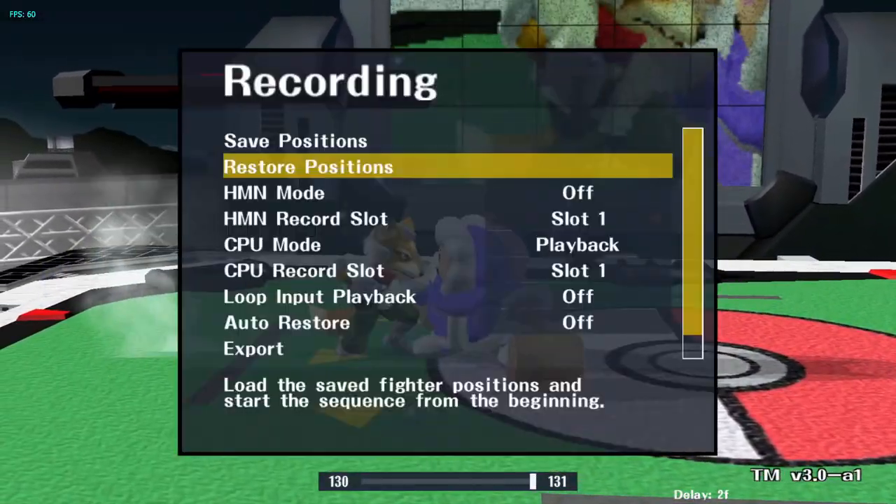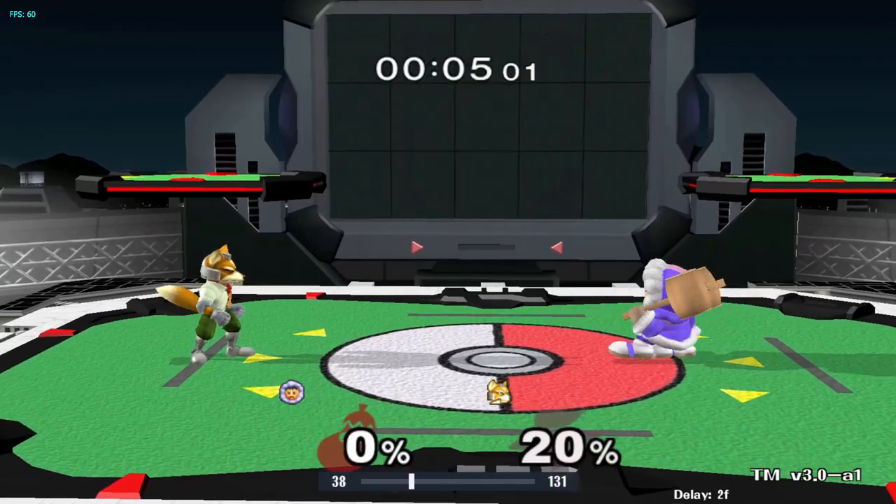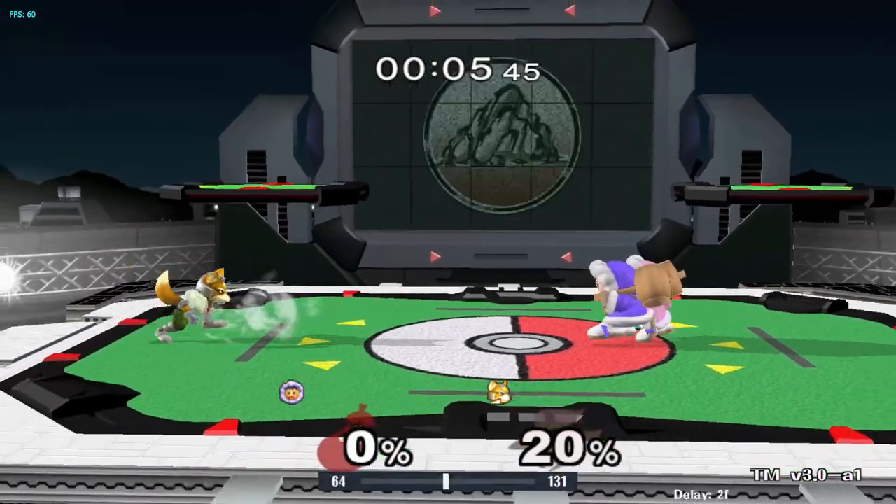Running Shine is one of Fox's most common approaches. Beat Running Shine with Blizzard, Fair, B-air, or Forward Smash. Try to outspace Shine with a move, not whiff punish.